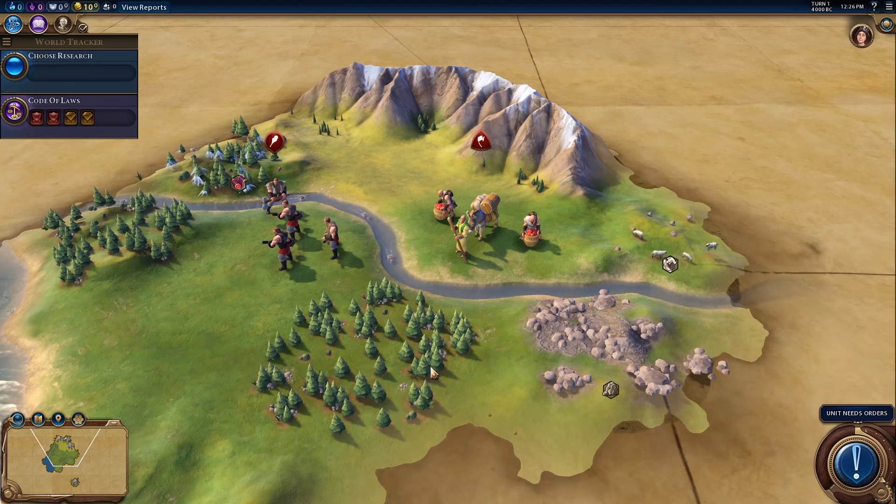Getting an early game religion in Civilization VI is mostly dictated by two factors: the civ you're playing as, as well as your environment.